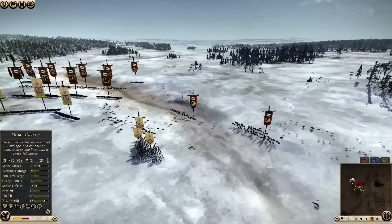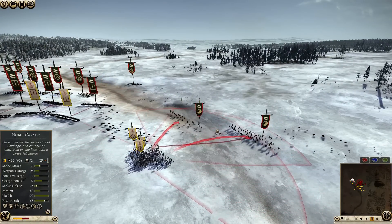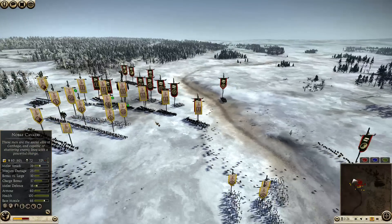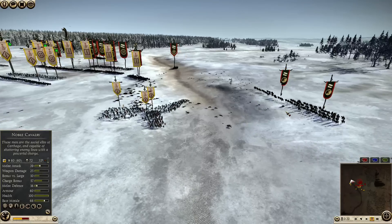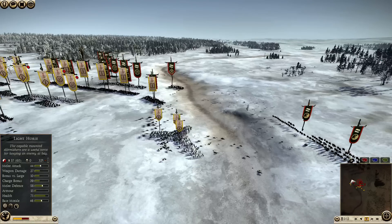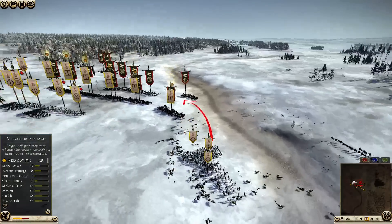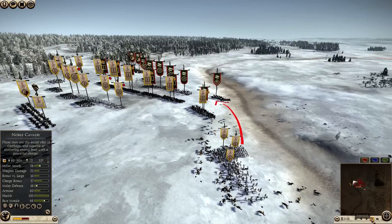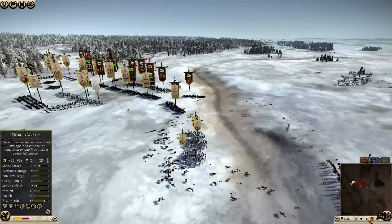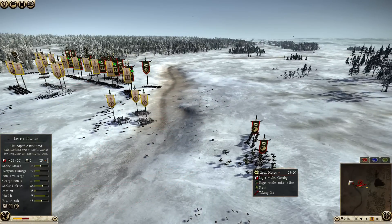The melee engagement is starting and I'm just going to use these guys to take care of this cavalry. More Soliferums coming in. When they have dealt with this cavalry, they will be in a pretty nice position to flank. And if they have some javelins left, they can use those to support the main engagements. I'm going to run them around here — just fast forward — and throw some more Soliferums to kill some more Light Horse.